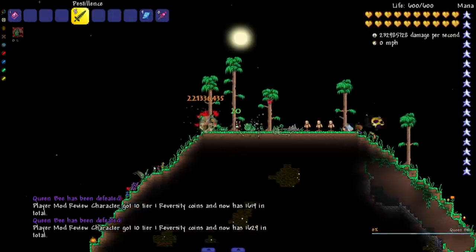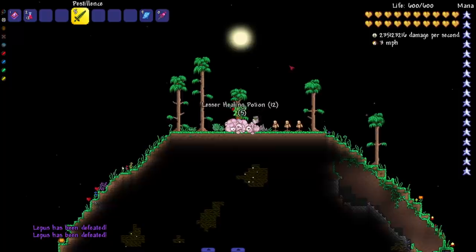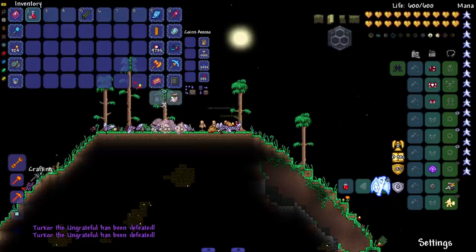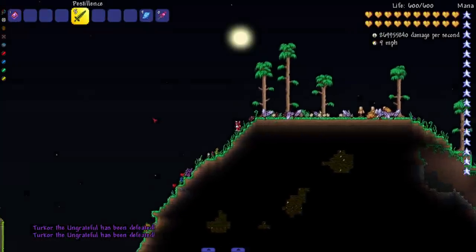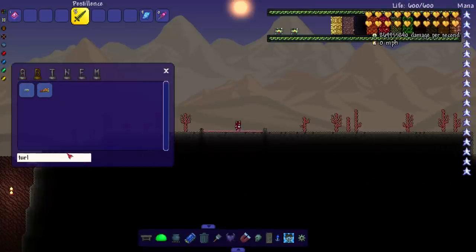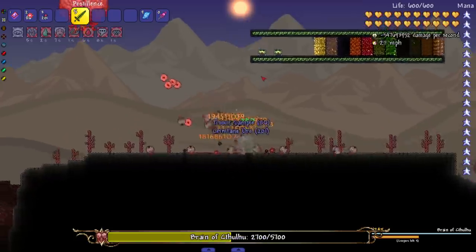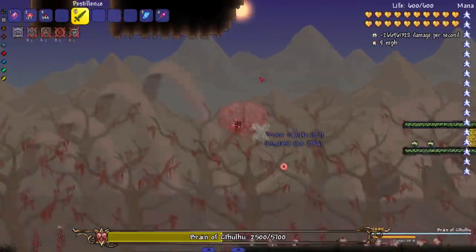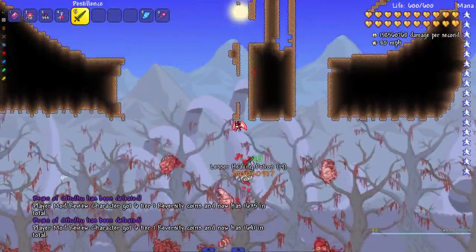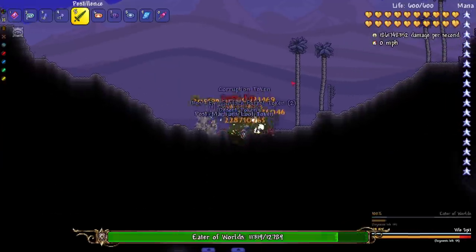Let's get the Queen Bee out of here, and Lepas and Turkor while we're up here. Since we're using the Echoes of Ancients mod we might fight some of those bosses towards the middle or end. For now let's stick with the usuals. Brain of Cthulhu — this might take a while because there's a lot of eyeballs and this sword seems single target, but it still does great damage.